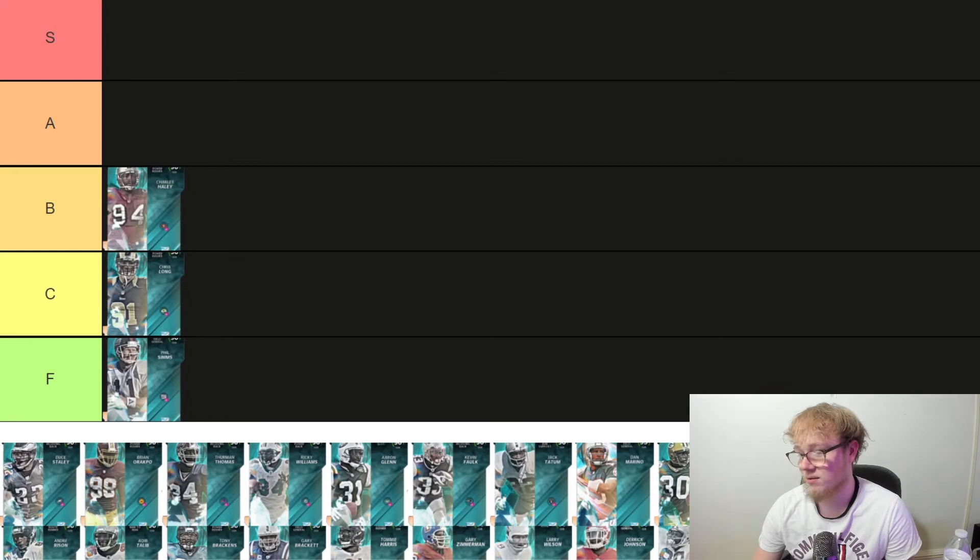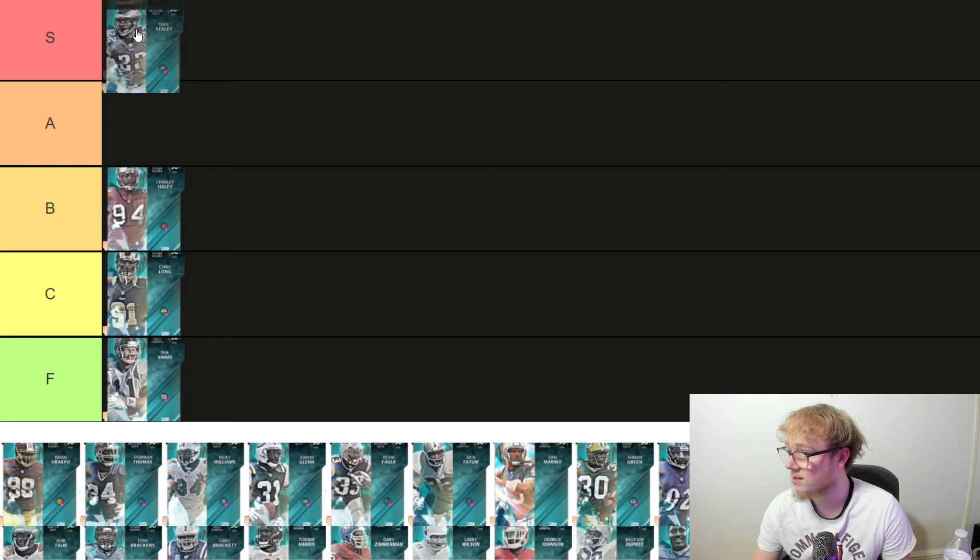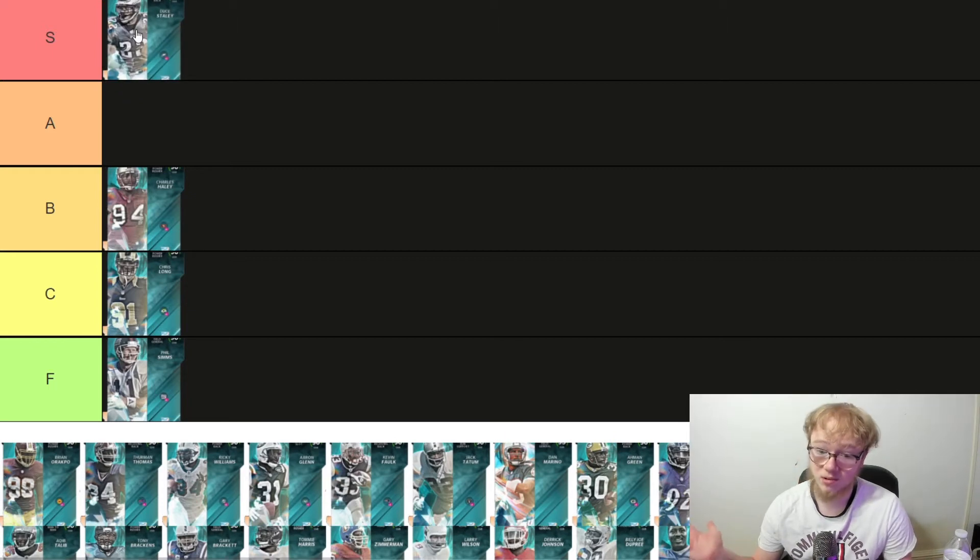Next up we got Deuce Staley, and I'm not being biased — I think we can all agree he is easily one of the best running backs in the game. 91 speed, he's a receiving back, he gets a backfield master for one AP. He's got 87 stiff arm, 86 truck, 92 juke, 85 spin, 86 break tackle. Deuce is going to be S tier.